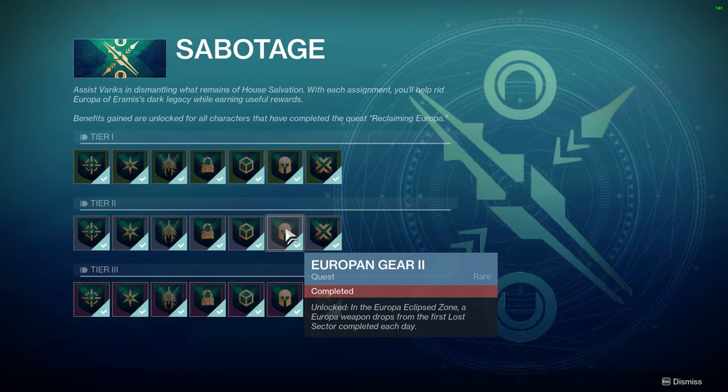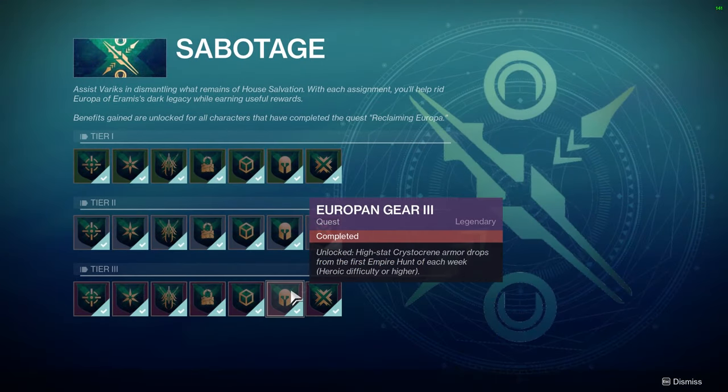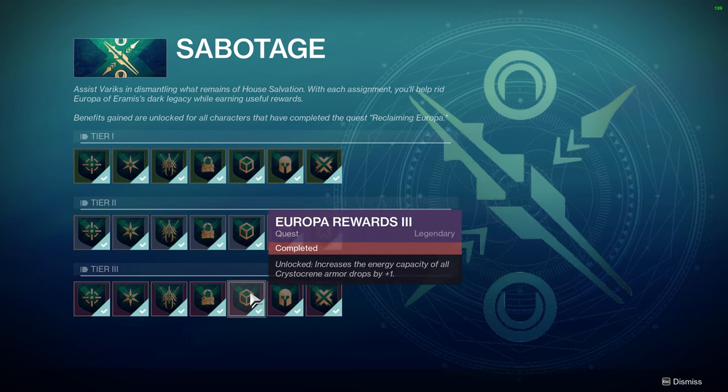In order to unlock the European Gear 2, European Gear 3, and Europa Rewards 3, you need to complete various tasks while wearing at least 4 pieces of the Crystocrine Armor. You can't see the objectives here because I already completed them, but this video is here to help you get the armor to do these tasks.